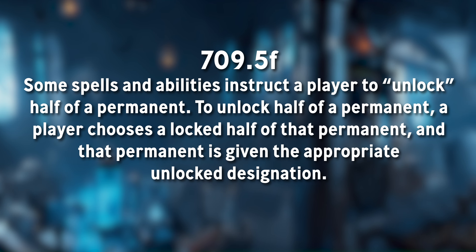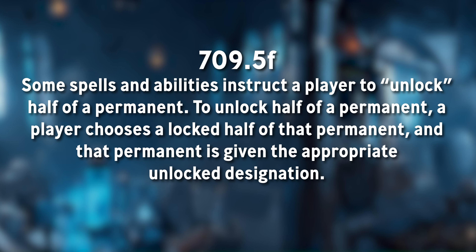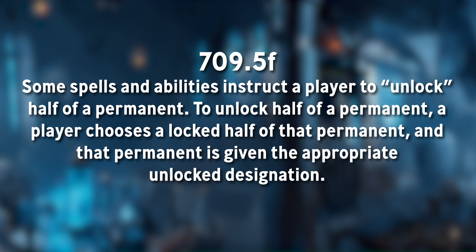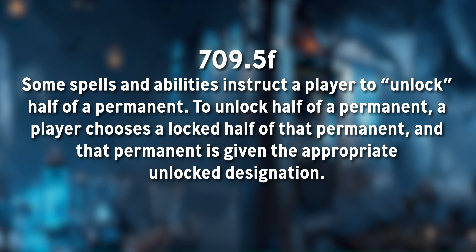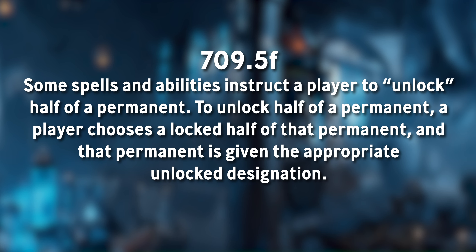Rule 709.5F says some spells and abilities instruct a player to unlock half of a permanent. To unlock half of a permanent, a player chooses the locked half of that permanent and that permanent is given the appropriate unlocked designation.